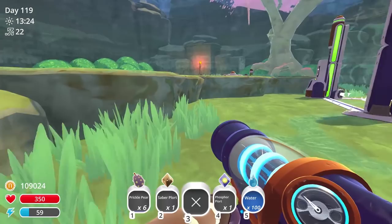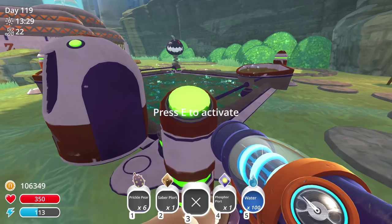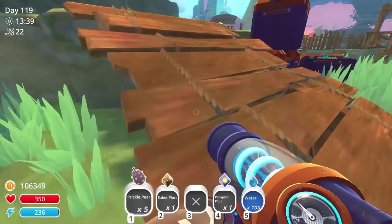We got some prickly pears now. We're gonna build the gardens right up here — I think it's a good spot. Purchase that and purchase everything. It's such a pretty garden, I love it. That'll go in there. Look at the three prickly pear trees — they're so cool. I love this garden upgrade, this thing's amazing.